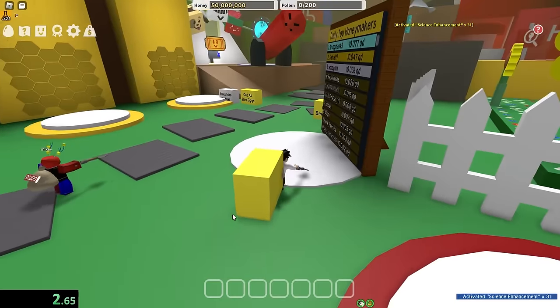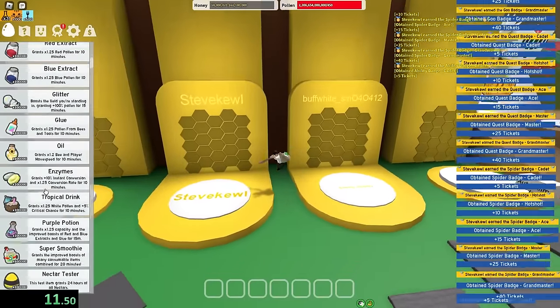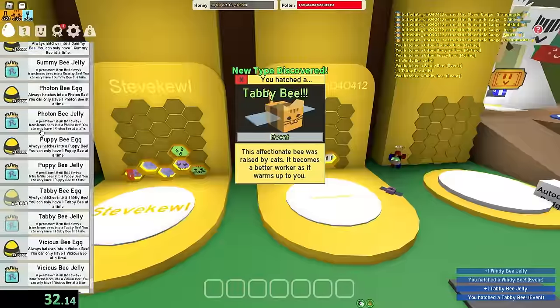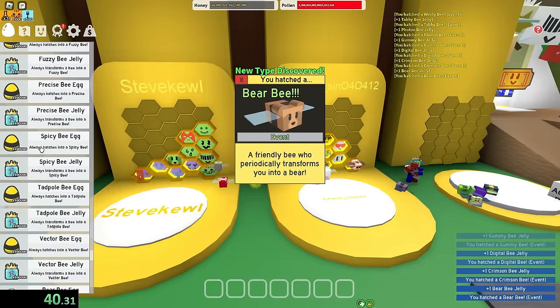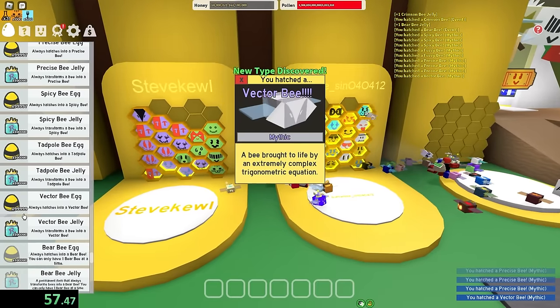Timer started. So we can use literally everything the Test Realm has to offer, like these bee quips, get all bee eggs, and all the badges. My hive is already claimed — I forgot about that. My plan for this is to get a bunch of Mythic Bees, because Mythic Bees are kind of OP. Event Bees are also gonna be insane for this.